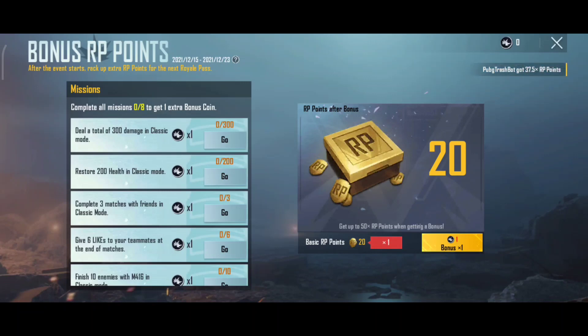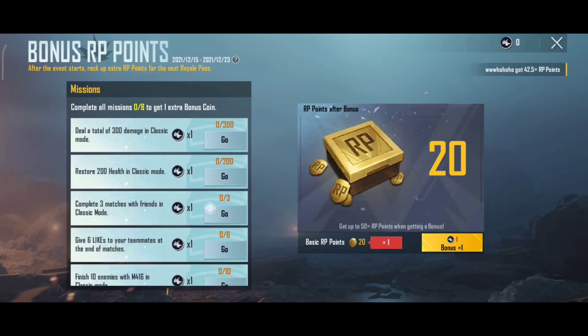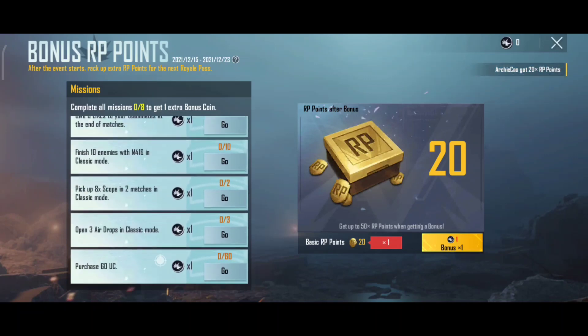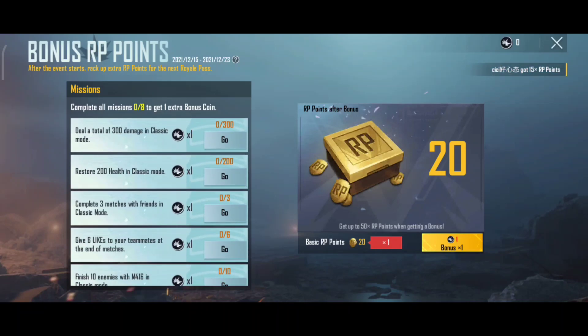You can get tokens and earn 8 coins. If you work on the red side, you can get a bonus for 1 option — click mark. You can get extra coins and 50 RP points. You can get luck and 15 coins.